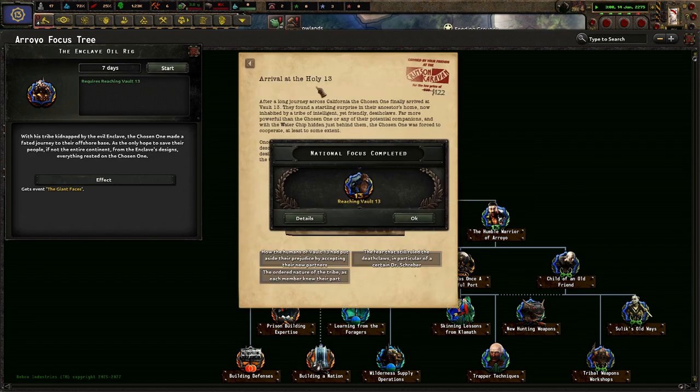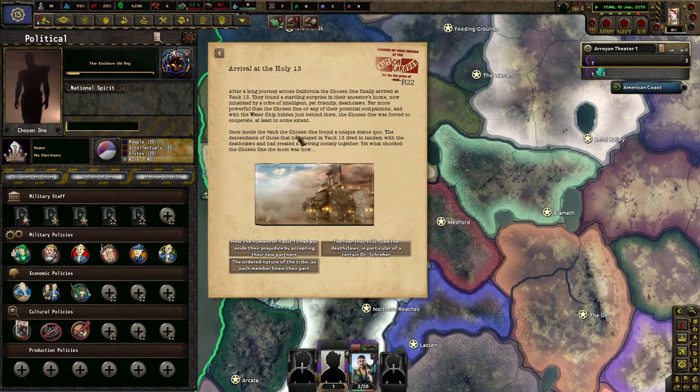And we do have a cup of coffee to keep it nice and warm. Arrival, Holy 13. After a long journey across California, the Chosen One finally arrived at Vault 13. They found a startling surprise in their ancestors' home, now inhabited by a tribe of intelligent yet friendly Deathclaws — far more powerful than the Chosen One or any of their potential companions. The water chip hidden just behind them, the Chosen One was forced to cooperate, at least to some extent.